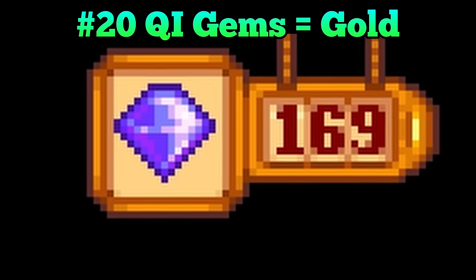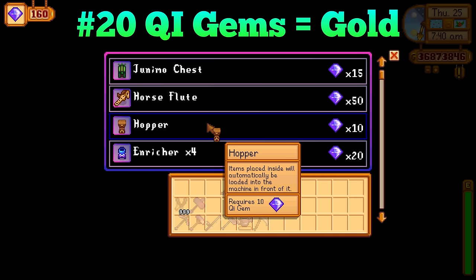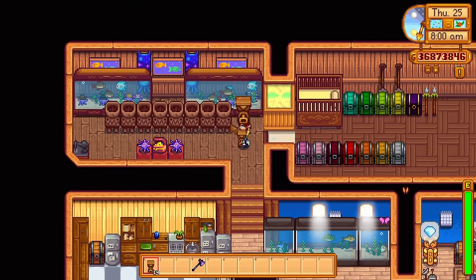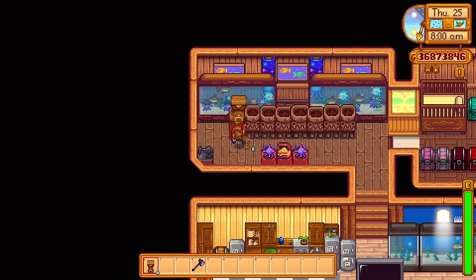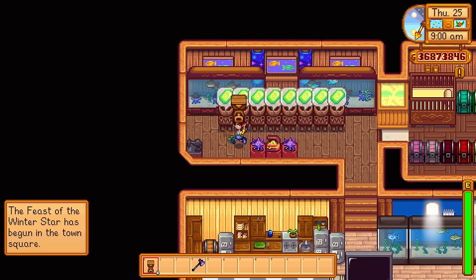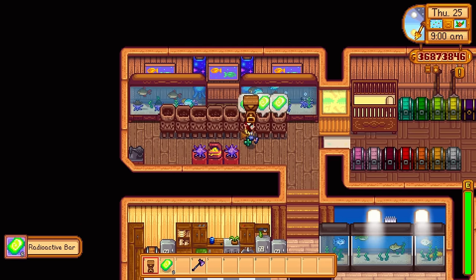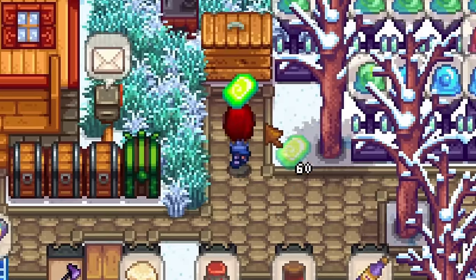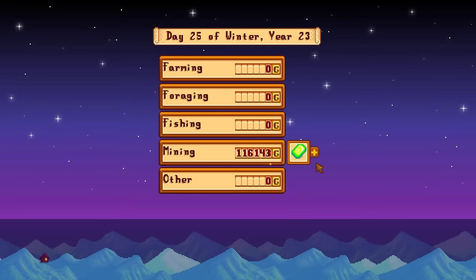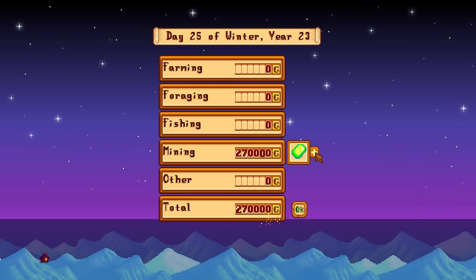Are you swimming in key gems and don't know what to do with them? You could convert those key gems into gold. Simply purchase a bunch of hoppers from Mr. Key, drop those into deconstructors, and then turn them into radioactive bars. With the blacksmithing profession, each radioactive bar will sell for 4,500 gold. Not very effective, but it is possible.